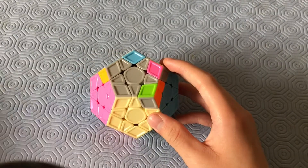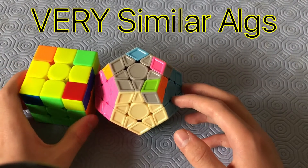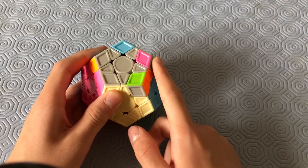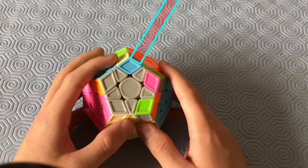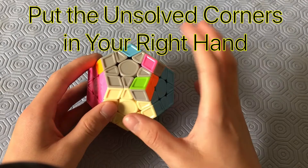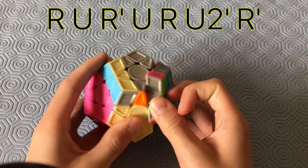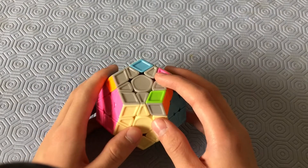Now we have the sune case. You can recognize it by seeing one corner facing the front, another facing the side, and another facing the back. Once you have all the unsolved corners on your right-hand side, do this algorithm: R, U, R', U, R', U, R', U', R'.